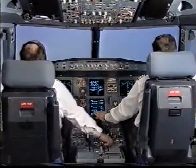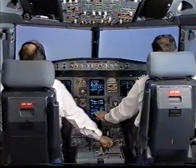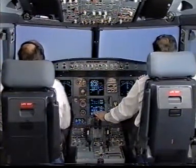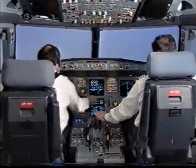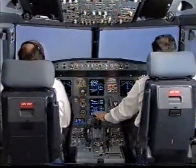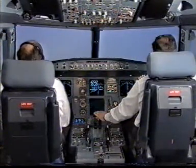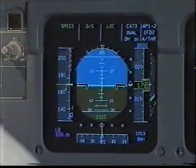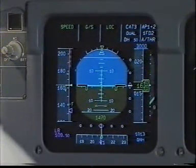Flaps 2. Speed check. Flaps at 2. Auto brake medium. Landing gear down. Lights off. Auto brake medium. Lights off. Flaps 3. Speed check. Flaps at 3. Check. Outer marker. 1,650 feet. Check.